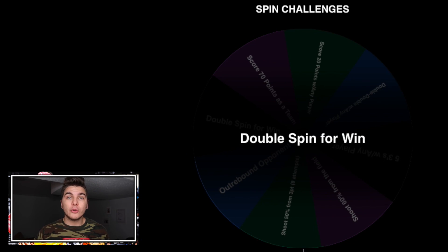The double spin for win is all or nothing — if we win, we get two spins instead of the usual one. But if we lose, we get no spins at all. So I guess we have to win — let's do this.